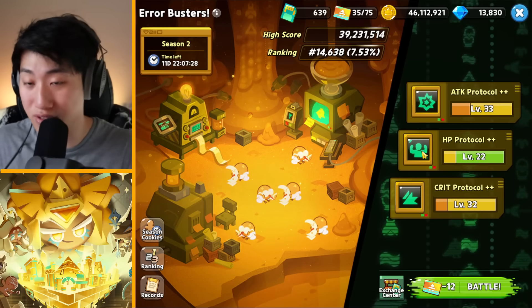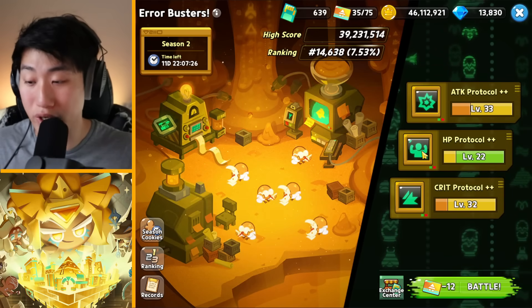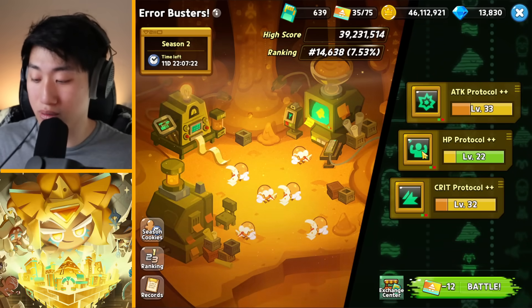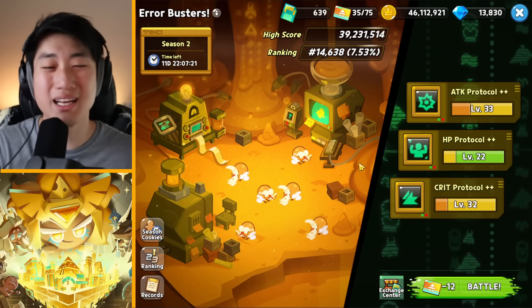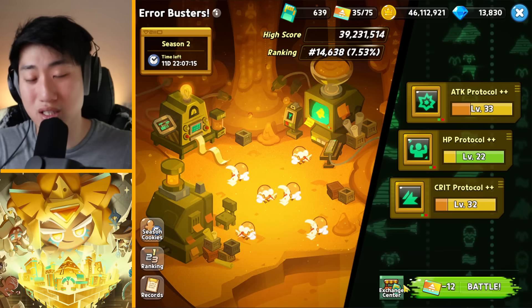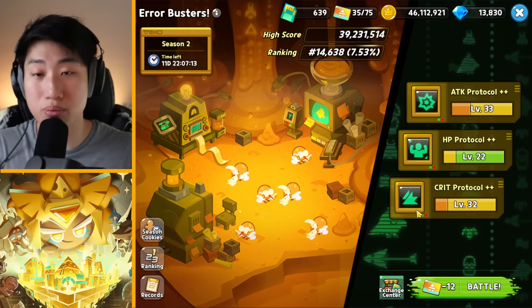Because bosses are immune to debuffs, you can't do defense down or weakness — you can only do things like fire damage, poison damage, and stuff like that. So again, I think the first thing you should do is focus on the Exchange Center and then go with the protocols. Or if you want a higher score and you're ambitious about that, then go with the protocol.